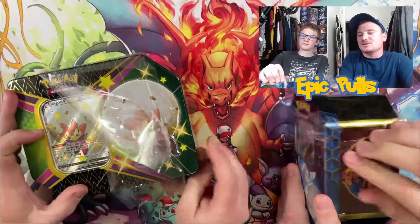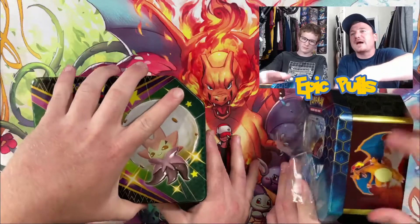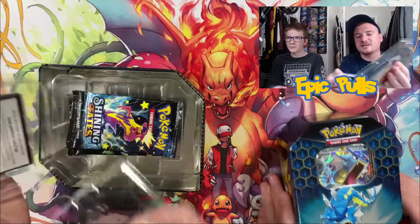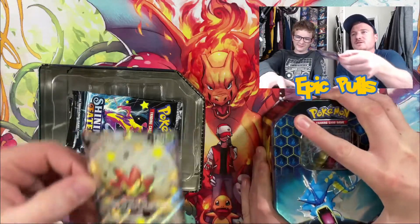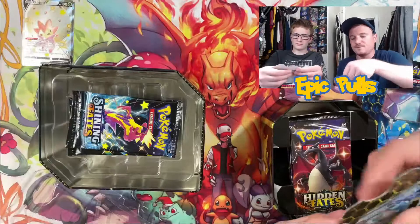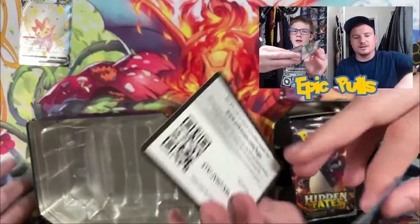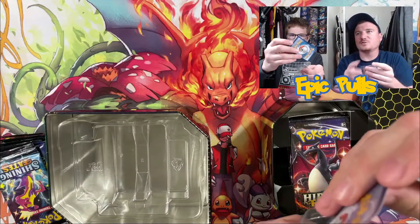We still need the Charizards from both of these sets, and if you guys follow the channel then you know how many packs of Shining Fates we have opened as we've hunted this guy out. If you guys are new to the channel, make sure you hit that subscribe button and don't forget to turn those notifications on. There's a nice Eldegoss V promo and the code card for the Eldegoss tin, and that Gyarados promo and the code card out of that tin. Go ahead and sleeve those bad boys up.